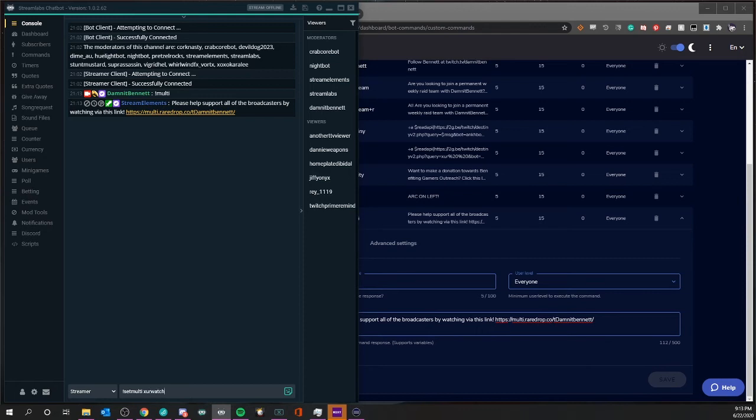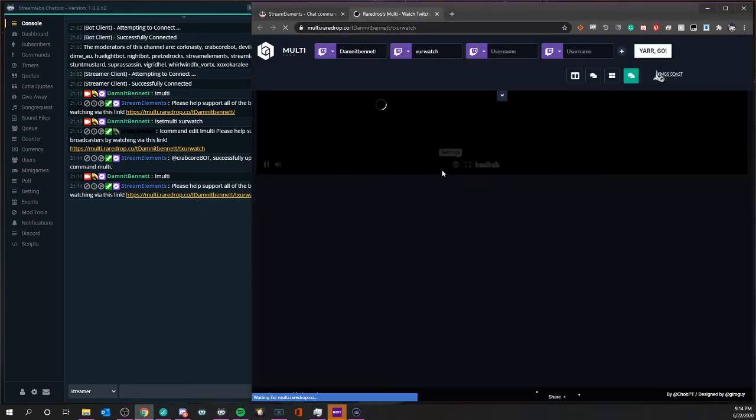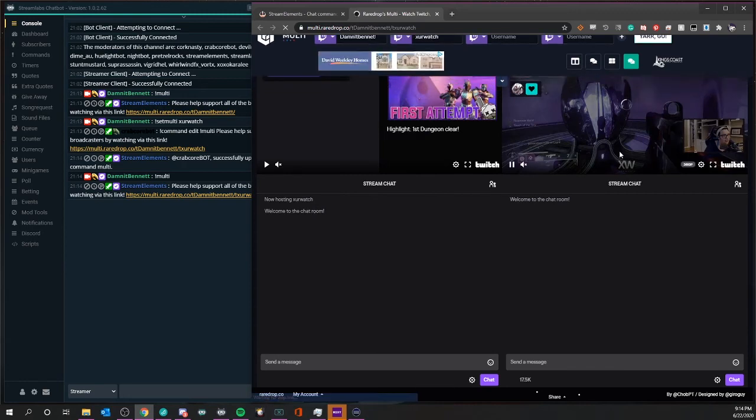If you're unfamiliar with zurwatch, this is my other channel that I run with xoxo Cara Lee — we find zur every day at wheriszur.com every Friday. We set this multi to go to zurwatch, and as we hit enter, you'll see that CrabCore Bot says the whole command and then Stream Elements reads that as 'okay, we're updating the command.' Now exclamation multi — there you go: please help support all the broadcasters via this link, and it has both my channel and the zurwatch channel.